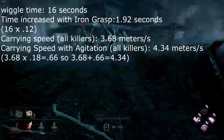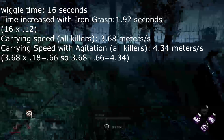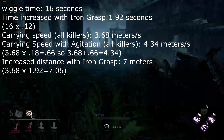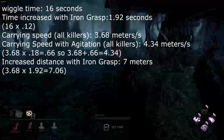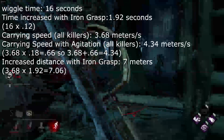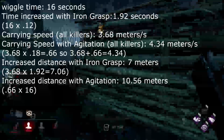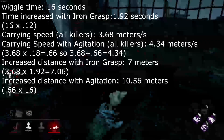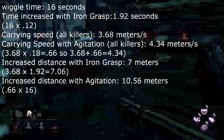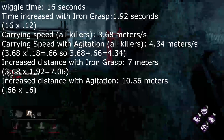The extra distance you're gaining with Iron Grasp — because of the increased timer — is about 7 meters. It's a little bit over, but basically 7 meters, and that doesn't seem like much because it typically would not be the difference between hooking a survivor and not hooking a survivor, but in some cases it is. The extra distance you gain with Agitation in the end is 10.56 meters. When I first figured that out, I was relatively surprised because I thought Agitation was clearly the better perk.